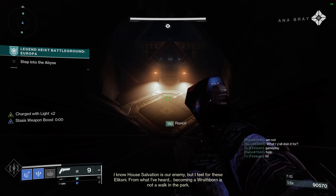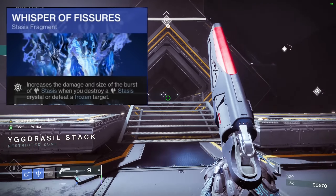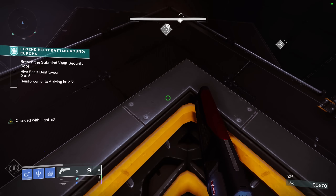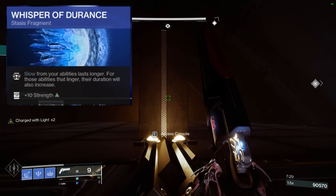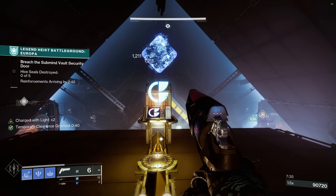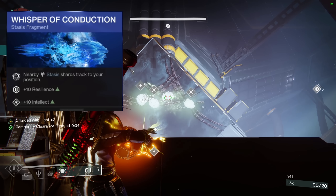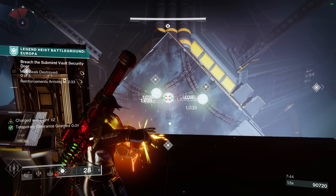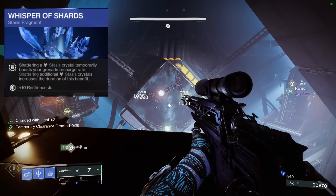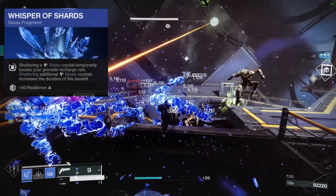This allows you to hold off certain choke points so adds will not get close to you. Now let's get to the fragments. First, we have Whisper of Fissure, which makes it so whenever you shatter a frozen target, it does more damage and bursts in a larger radius. Next is Whisper of Rime, which makes our ability slows last longer on a target — keeping any target slowed by our stasis turret for longer. Third is Whisper of Conduction, which makes our stasis shards track to us so we don't have to put ourselves in danger to collect them. Lastly, Whisper of Shards: every time we shatter a stasis crystal — in this case enemies frozen by our stasis turrets — we get an increased grenade recharge rate.